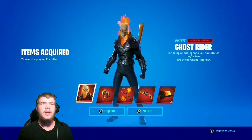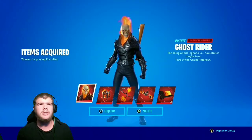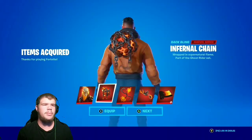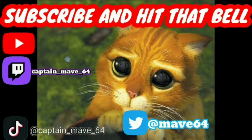Alright guys, today I'm just going to show you what you get in the Ghost Rider pack. If you bought the whole pack like I have right here, you get the Ghost Rider skin — very nice looking — you get the Infernal Chain, oh that looks good. I'm gonna clip all this as well. Let me just equip the chains — very nice.